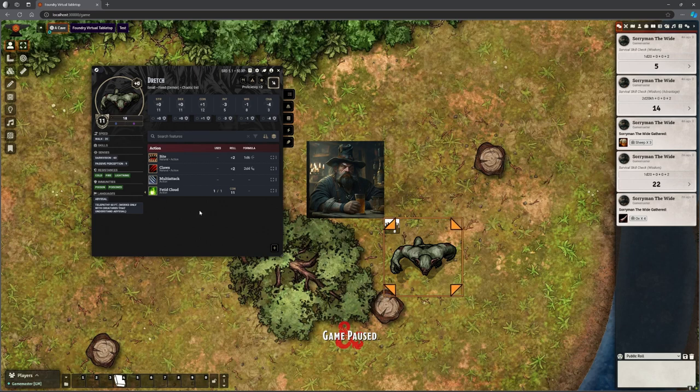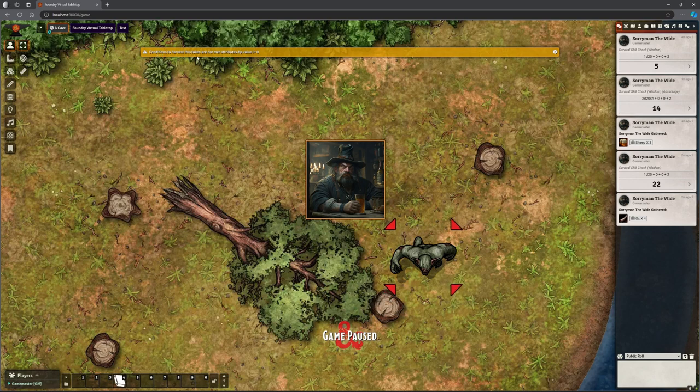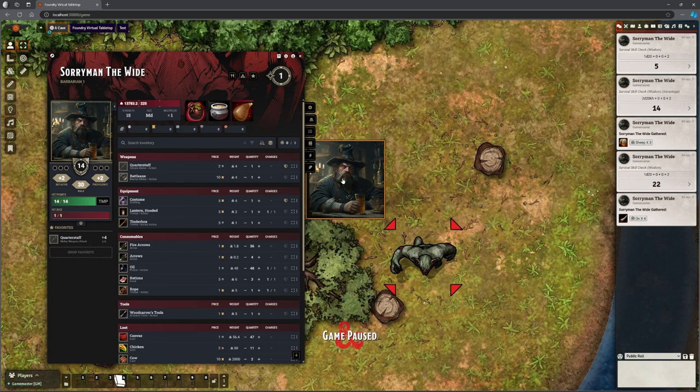Let me open this creature again, put him back on full health and reset the pools. Now if Saruman tries to gather from this creature while it's alive: 'conditions to harvest this token are not met because it's not dead.' So they can't just harvest your organs mid-combat while you're still walking around — it won't let you do that. Once the creature is dead they can roll on your table, which might have one item or even a 'nothing' result.